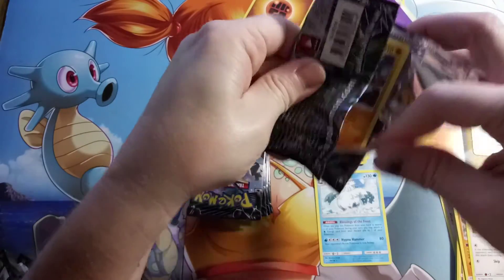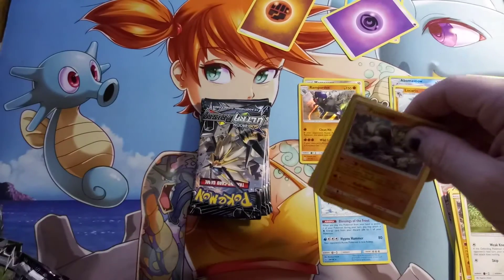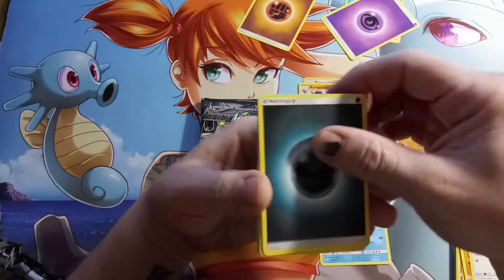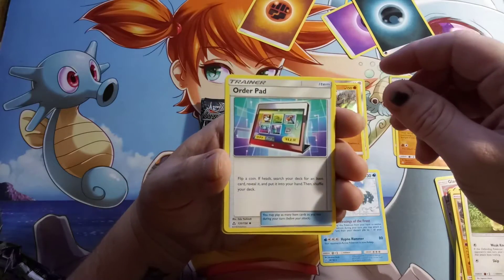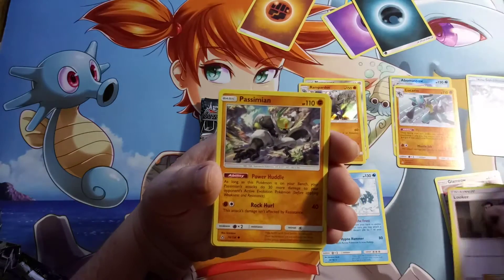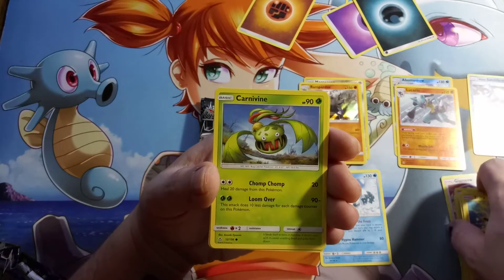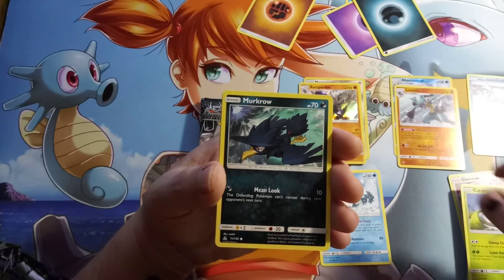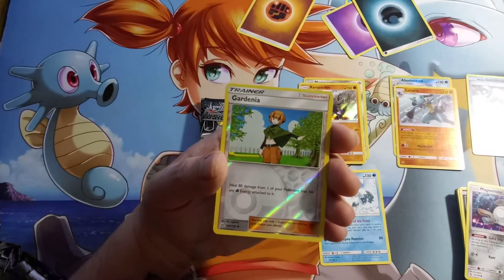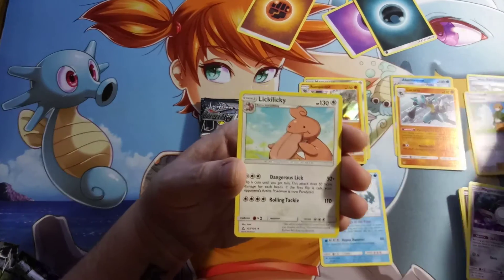Next pack — there's a code card. We have an Order Pad, a Sheldon, a Looker, a Passimian, a Shinx, a Carvine, a Murkrow, a Magnemite, a Reverse Holo Gardenia, and a Regular Rare Lickylicky.